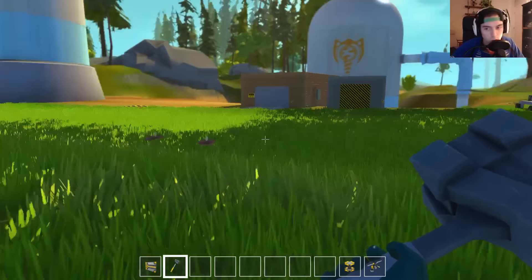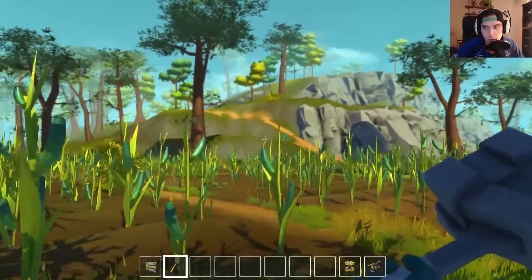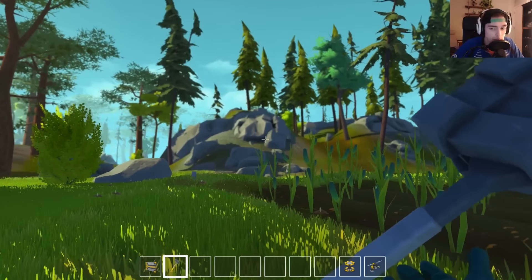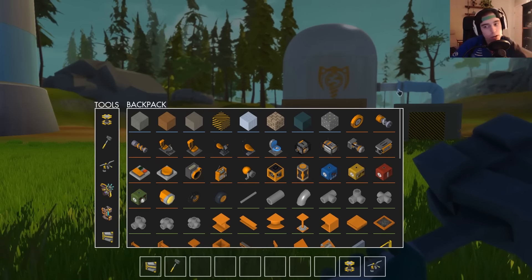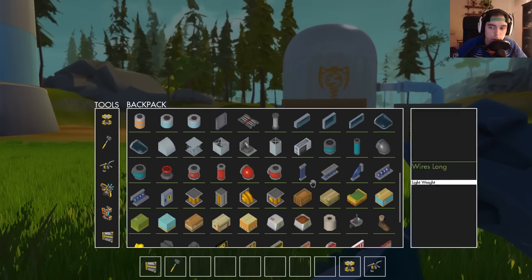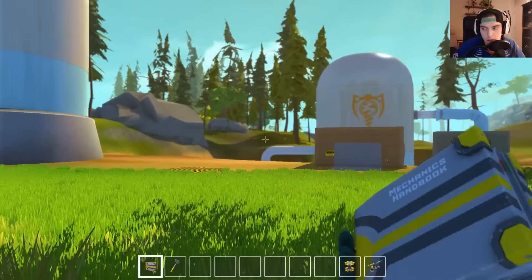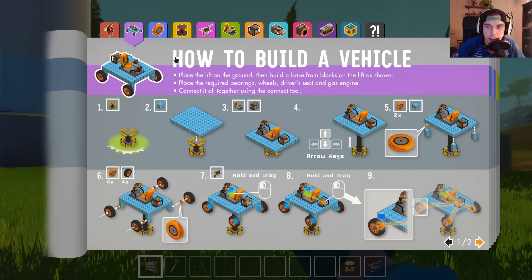What is Scrap Mechanic? Well right now it is just a creative game - you can start up whatever world you want. You can do a flat world or a world with terrain - it's gorgeous by the way. It looks amazing. But right now it's just in creative mode. You press I to open your inventory and you have access to all the different blocks that are currently in the game. It comes with a handbook that's basically like a Lego book - it's like a tutorial.